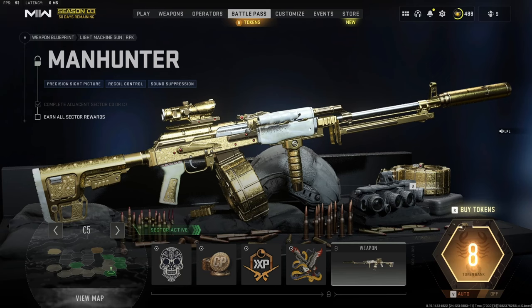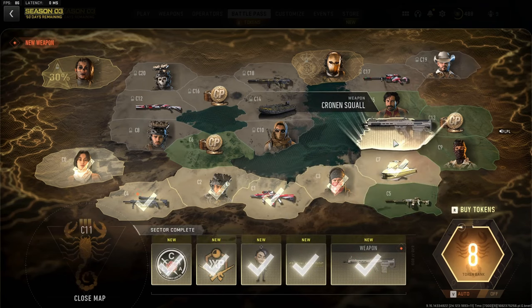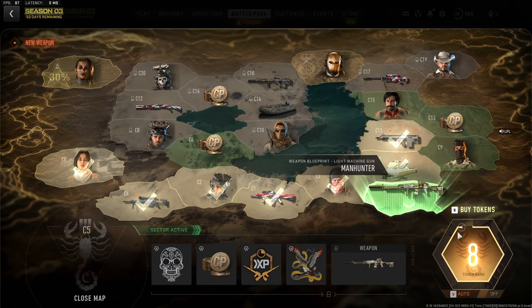The first thing we'll need to do is unlock the weapon. You'll need to come across the battle pass and you're presented with this page. If you click down in the bottom left on 'view map' you're going to be able to see the much bigger picture and our aim is to get to this one here. If you don't know already, this is selected to auto — you want this off.